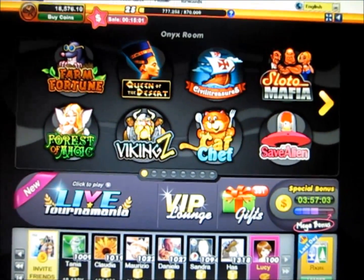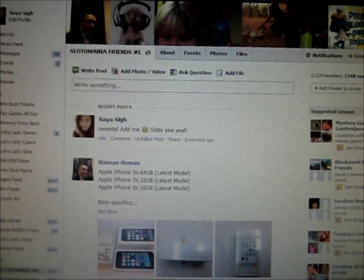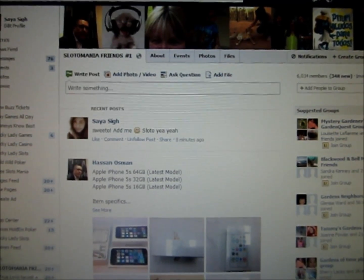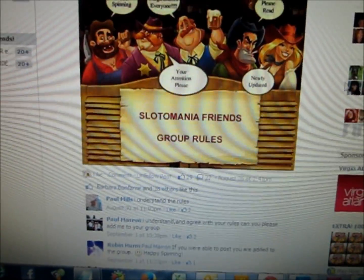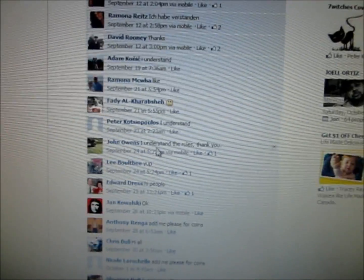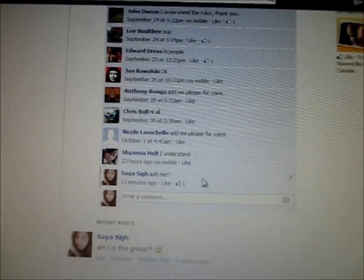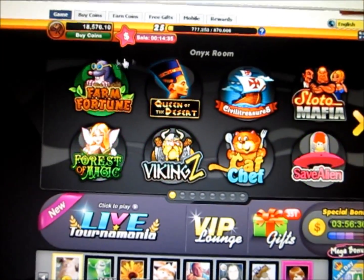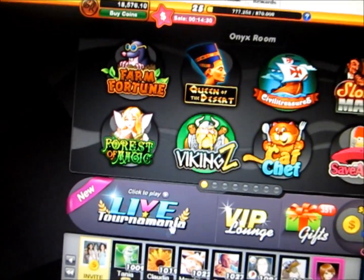Another strategy that a lot of Slotomania players use is joining things called friends groups. Before Facebook changed its API, you could go to the slots page, go to a thread, and see what people have posted. You pretty much just say 'add me,' and I've done that here as you can see. People will add you to the game, and you can say send me free coins and they will send you free coins. You can actually go into your mailbox to collect these.